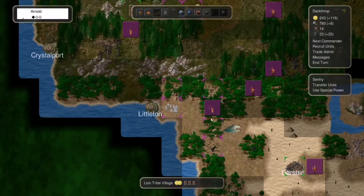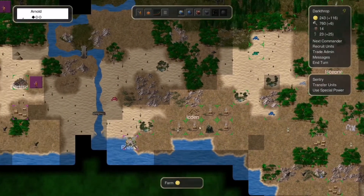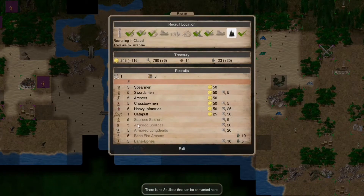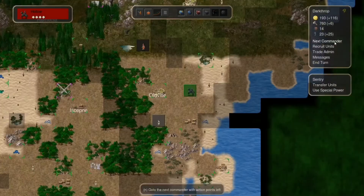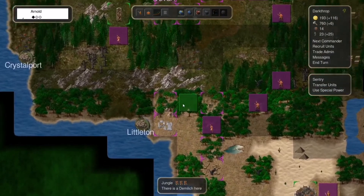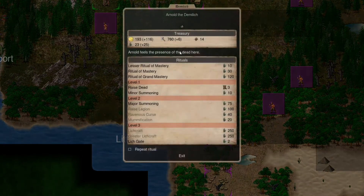Yeah, this should be an easy battle. I should have given to him all of my banefire archers — that would have been a good idea. I would have not lost all of those units. Oh, here you are — so you mean that there are a lot of deads here? No, okay.